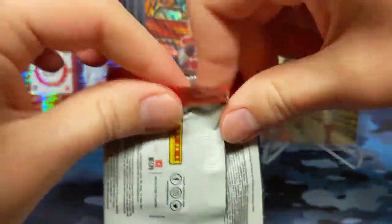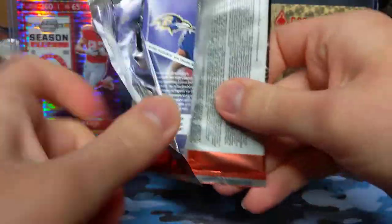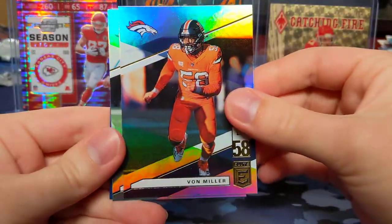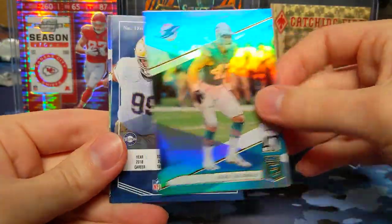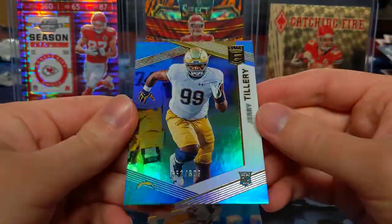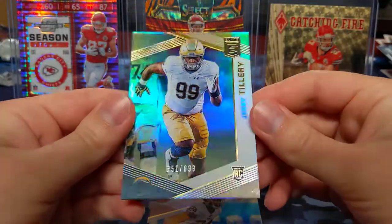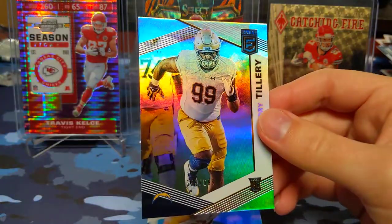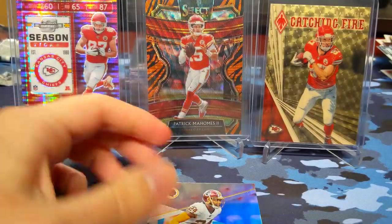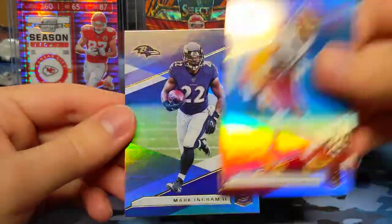Definitely want the thinner packs to give us an opportunity for some autographs — maybe a Pen Pals or turn of the century or something. Von Miller, Kiko Alonso, Jeffrey, Jerry Tillery — I have trouble pronouncing that — numbered out of 699. So we did get a rookie. Josh Norman and Mark Ingram.